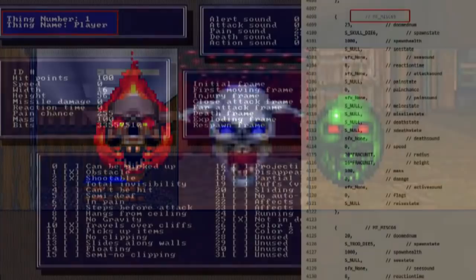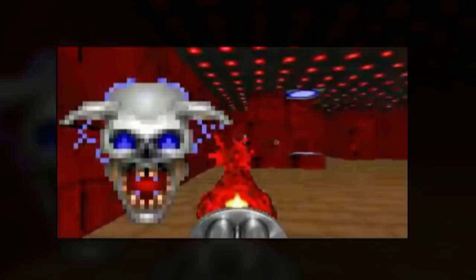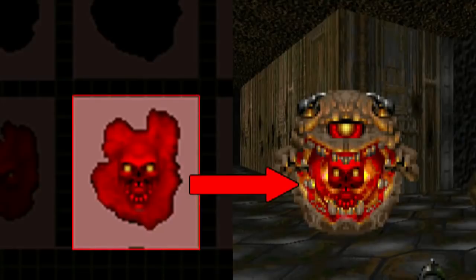During the development of the original Doom game, they planned to create some type of enemy that would spawn Lost Souls. It was called the Blob, and it was attached to the wall. The idea was later scrapped, but the textures were then used for the inside of the Pain Elemental's mouth in Doom 2. Even though the Lost Soul appears later in the original Doom game, the PlayStation and Sega Saturn version of Doom have a Pain Elemental that can be found in a secret room on the first level.